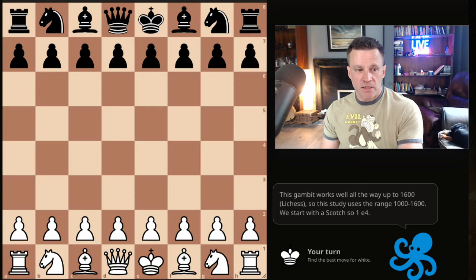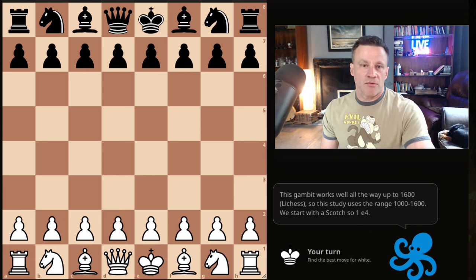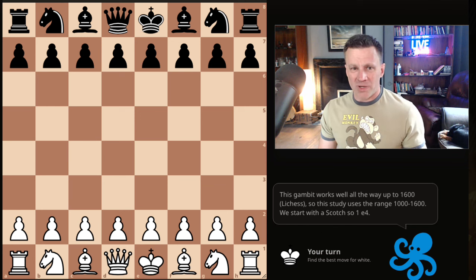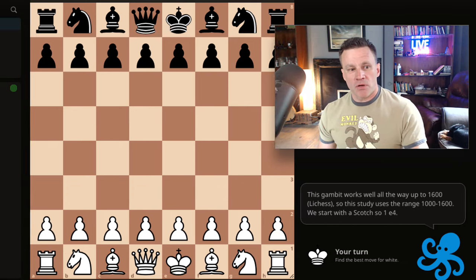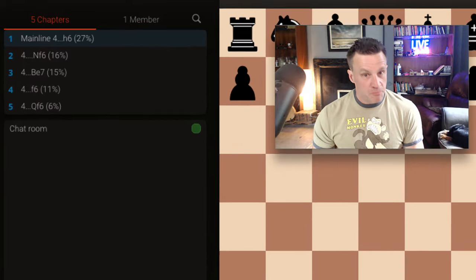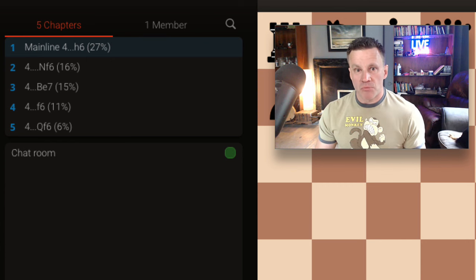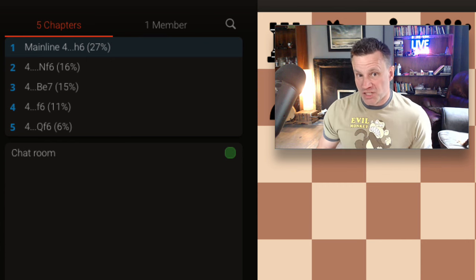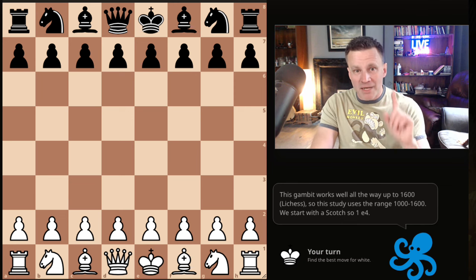The Kelpie doesn't always take the form of a horse — it can also take the form of a beautiful woman — but a horse is quite common apparently. I've got a study here with five chapters covering the five most common responses by Black. The rating range I've chosen is only 1000 to 1600. Above there, it's highly dubious.